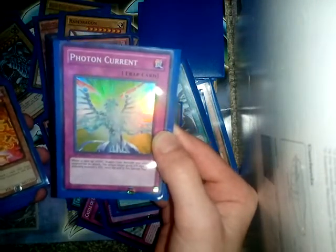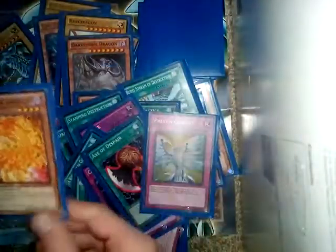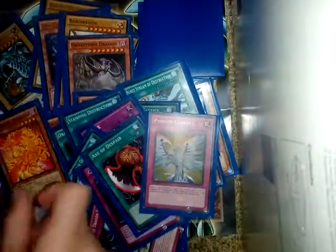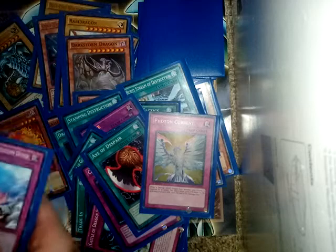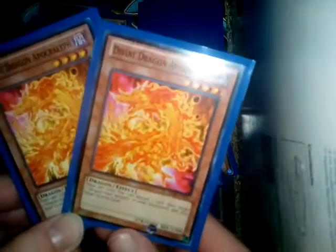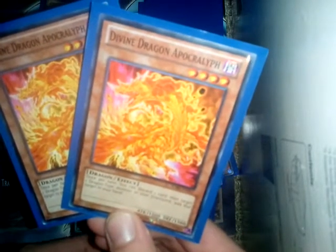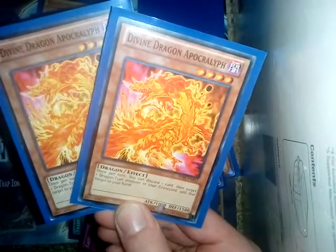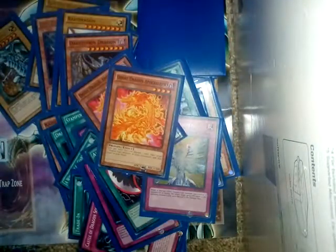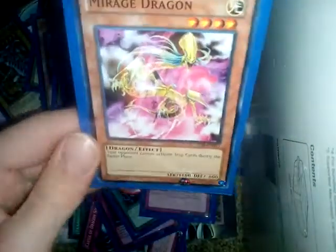Acts of Space gives a thousand attack boost. Photon Current is awesome — it basically shields any light dragon-type monster, which is great for this deck. Divine Dragon Apocalypse — I have two of them. Once returned, you can discard a card to target one dragon-type in your graveyard and add that target to your hand, which is very useful.